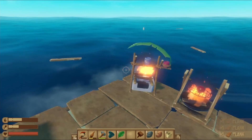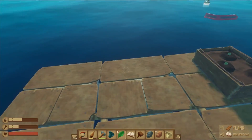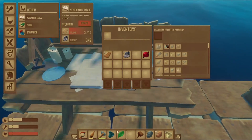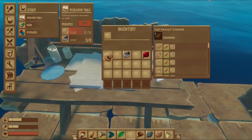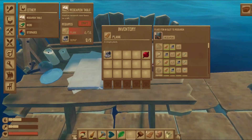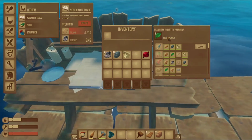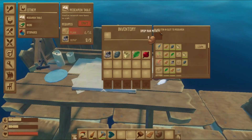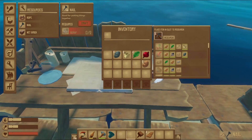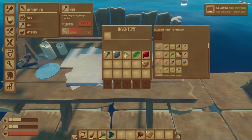This is like how you make the endgame stuff — you need to research things. Basically, you just put in like a plank or something, press research, put in the scrap, and then you can learn stuff. Let's put in stone, some plastic, some leaves, some potatoes. And we can learn that — we have a scarecrow now! Let's go!